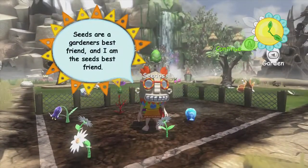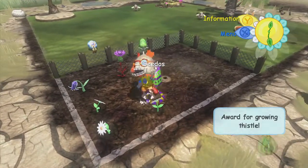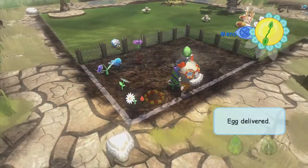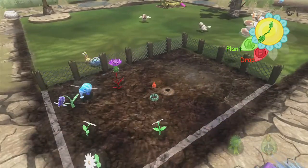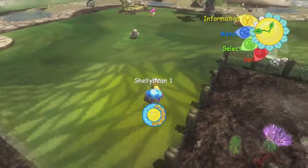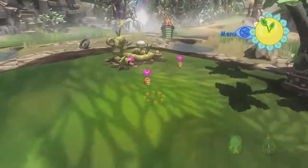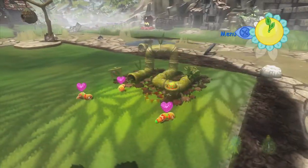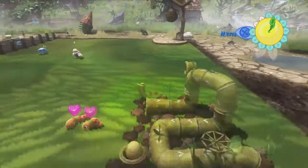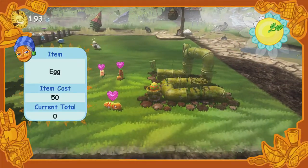Hopefully my flying piñatas aren't going to be bothered by those. It's really annoying having to have thistles for certain piñatas, though — for fudge hogs and for shelly beans. Oh yeah, you can sell eggs too, but not for much. Might as well just let them grow first — 50, 100 too.